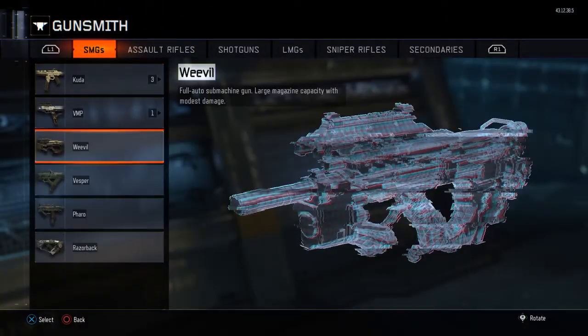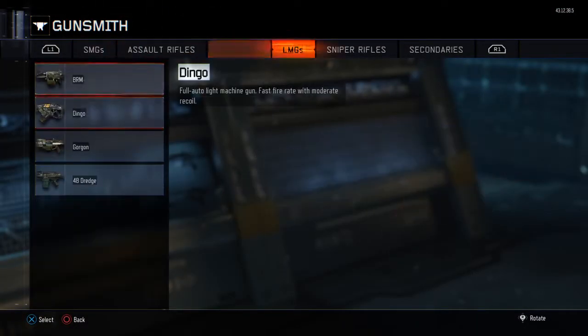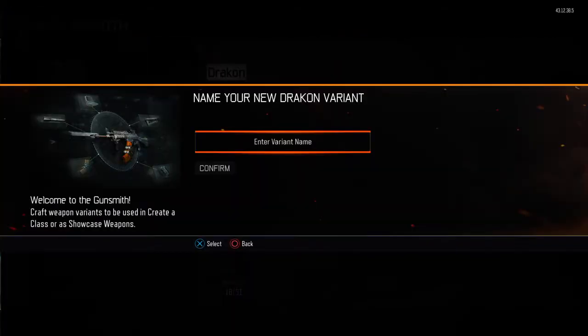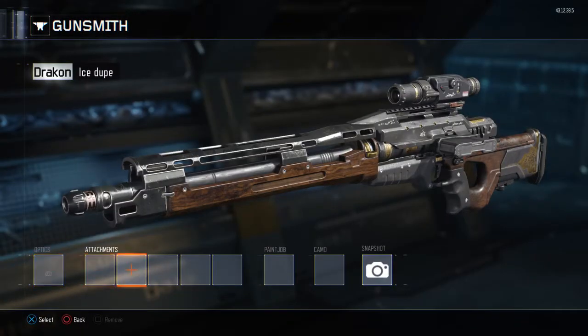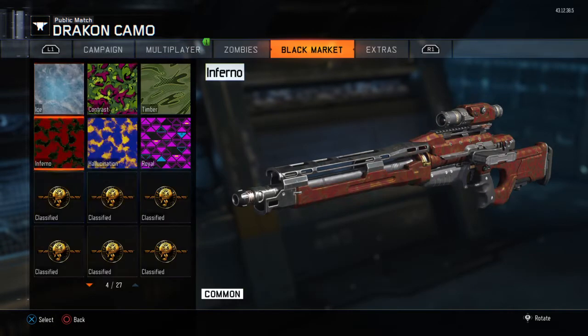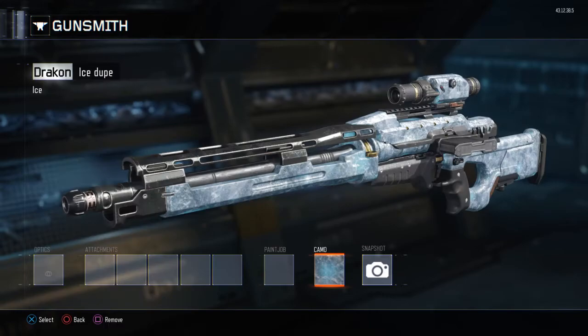Basically, you want to go to gunsmith and say you've got a gun you want it on. So I want the ice camo on my locust — I'll do it on the VMP, call it ice dupe. You want to go to camos, and you can do the zombie camos as well. Let's do it like this.